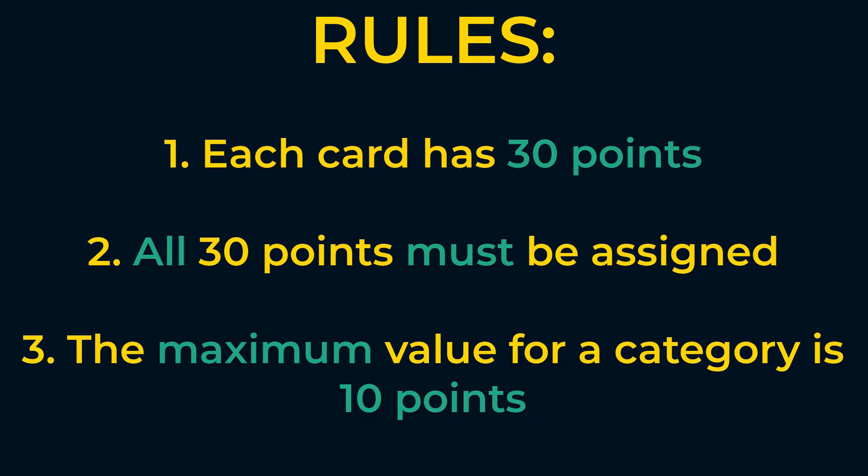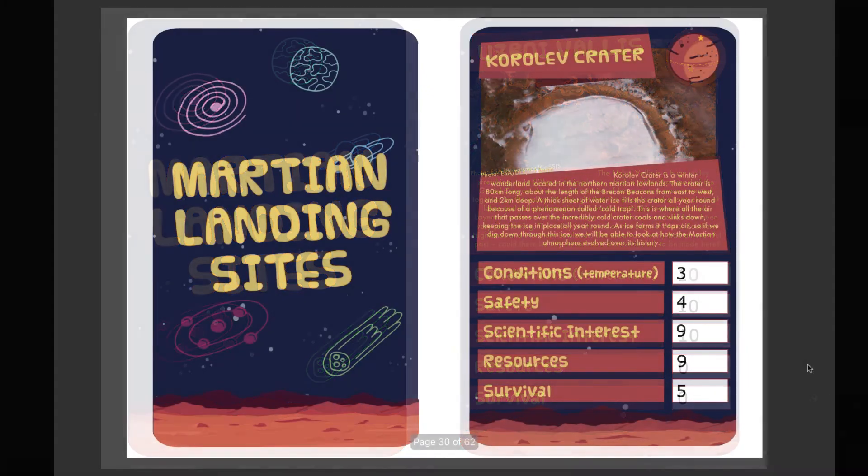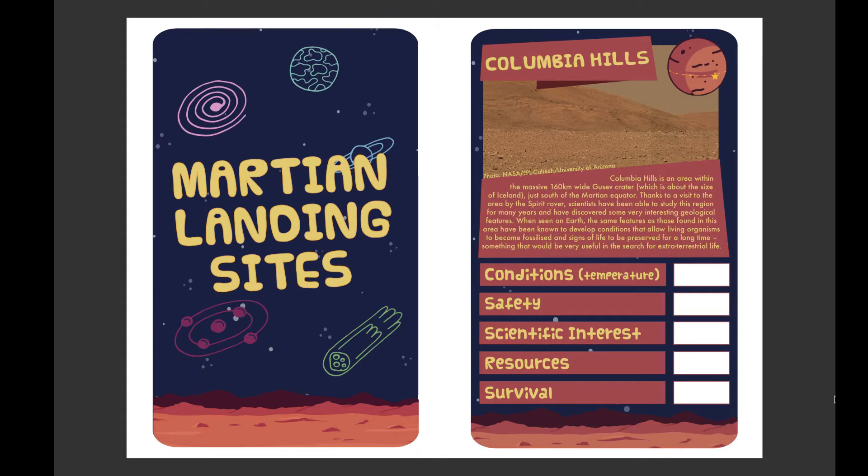So for example you could keep it very simple and assign 10 points to three categories and zero points to the other two, or you can distribute them a bit more evenly. But again, we want to make sure that these values are as accurate as possible for each location, and to do this we need to look at the categories in more detail. So let's start at the top with conditions.